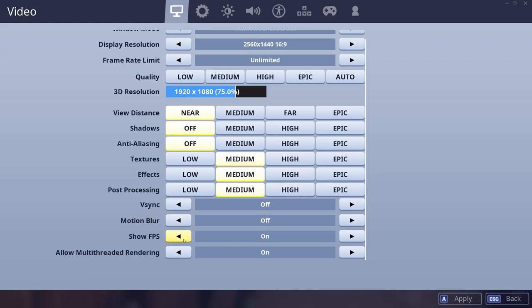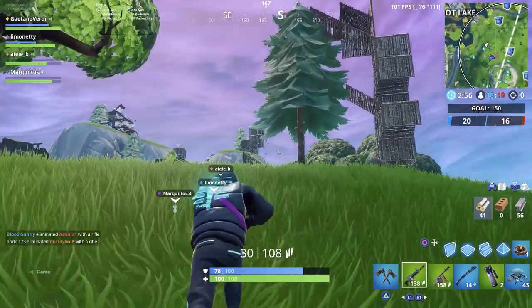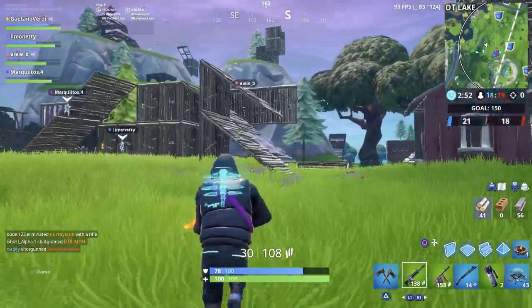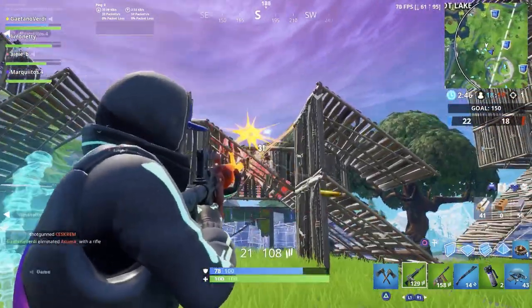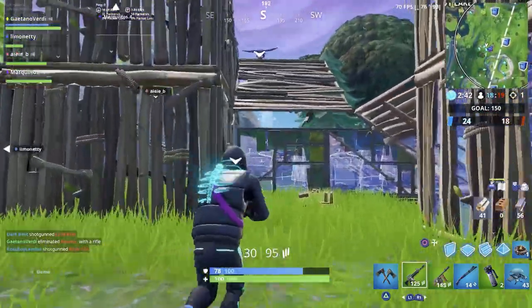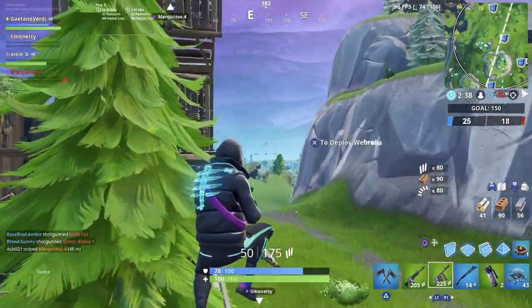Out of curiosity I set all the Fortnite settings down to medium, turned off shadows and anti-aliasing, and set view distance to near. The game doesn't look that great, but it's quite smooth, FPS rates are okay, and it's pretty playable. I also got a kill, and the controller works pretty well here too.